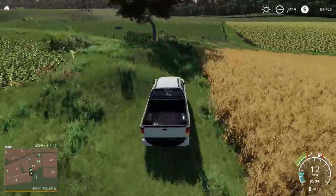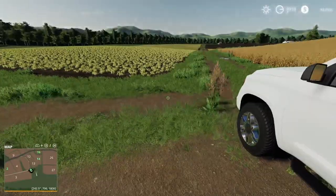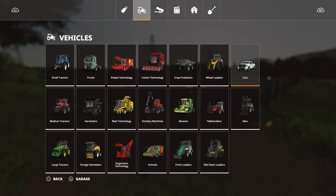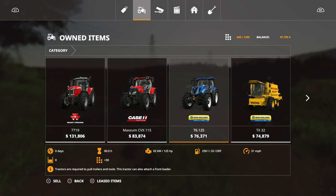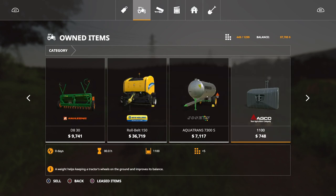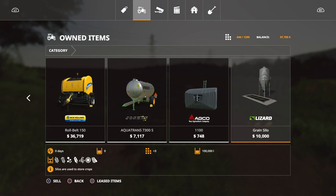Very bumpy down here. Now this is part of the farm — and when you buy the farm, if you start on Farm Manager or Start from Scratch, you don't own it. We'll look at our start equipment: we start with a Massey Ferguson 7719, Case Maxim CVX, and New Holland TX — considering it's such a small farm, starting with three tractors. We've also got a TX-32 harvester, Agri-Liner trailer, header for the TX-32, a cultivator, seeder, baler, water transport tank for the animals, a weight, and the grain silo that you own.